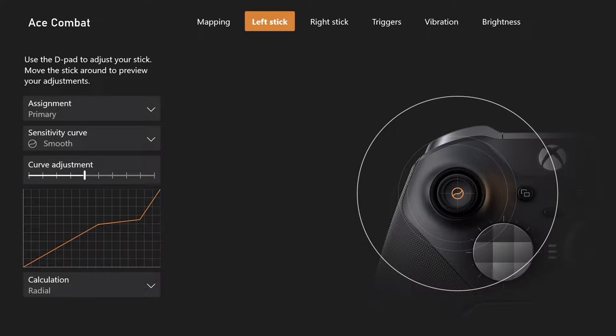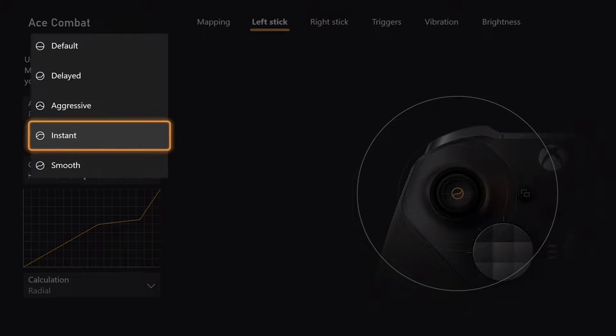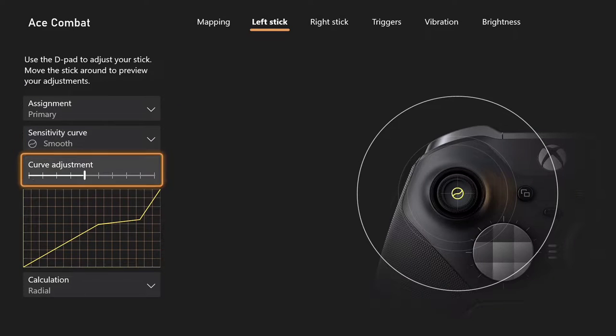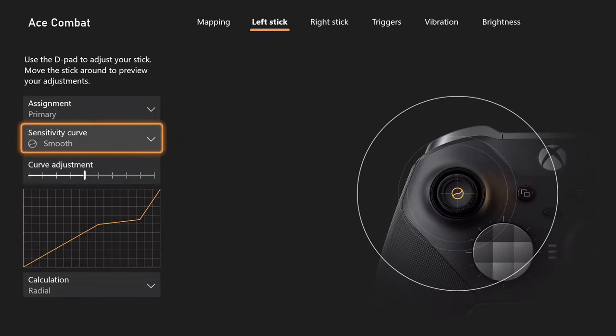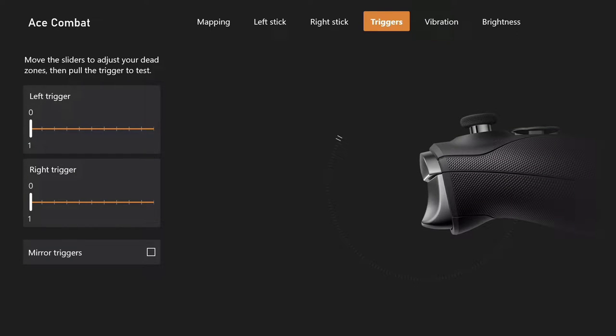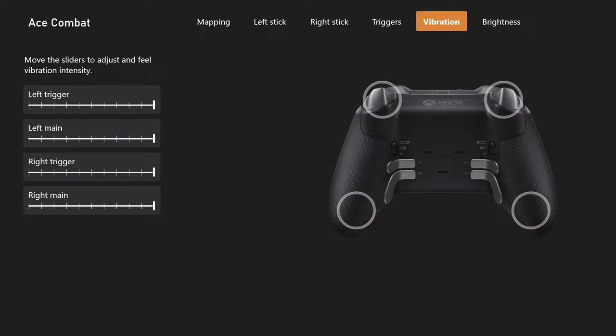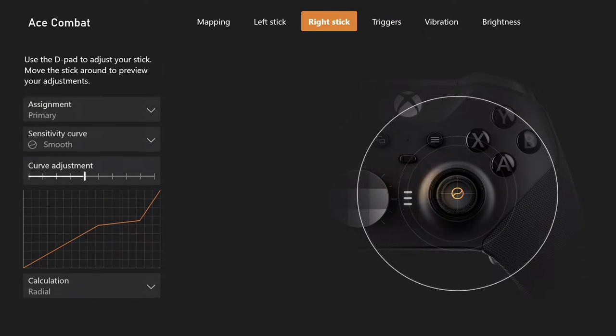That's what you guys are going to have to get used to. The left stick curve adjustment — I use the smooth setting, but this is all personal preference; you guys can adjust it whichever way you want. If you guys have better settings, please share them in the comments. For my triggers, I do kind of have them set to instant. I don't use my trigger locks for this game — if I'm playing a first-person shooter I'll use them, but for this game they're not really needed.